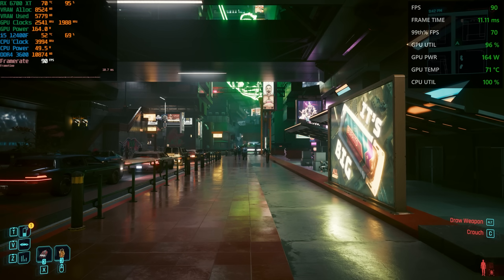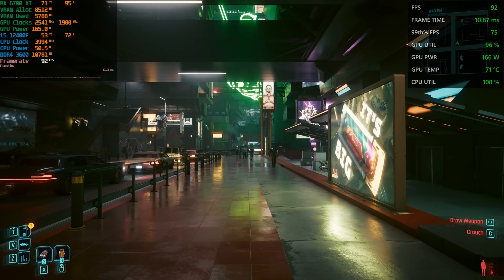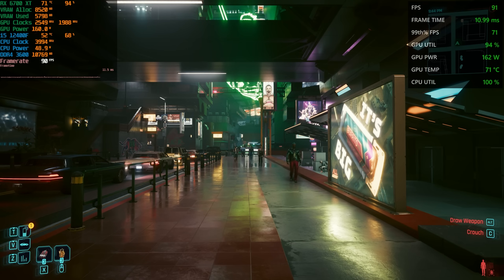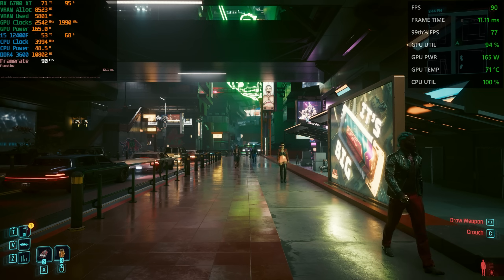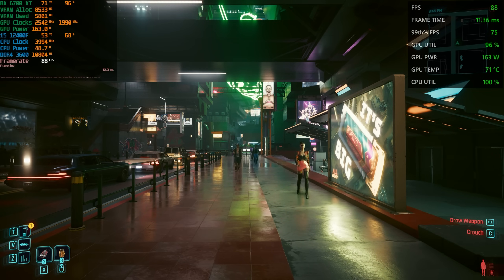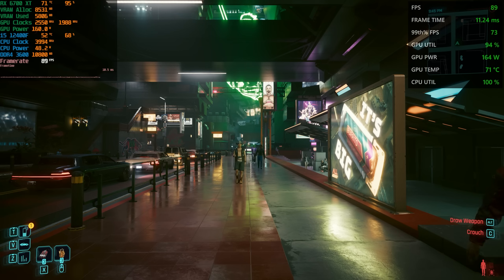In my previous video where I showed AFMF, I got a lot of comments. The one on the left corresponds with the one on the right when AFMF is not being used. But when we enable AFMF2, the one on the right will have a higher frame rate than the one on the left, because the left only shows the base frame rate - it can't detect the AFMF-generated frames. The one on the right is the AMD overlay.